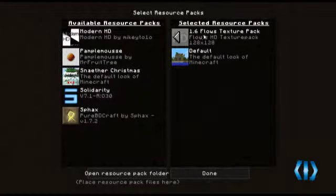I'm using Flows HD. Now it is a 1.6 texture pack and I don't think they've come out with a 1.7 version yet, but I still like it. There are a few things — all the new 1.7 stuff isn't going to be textured.